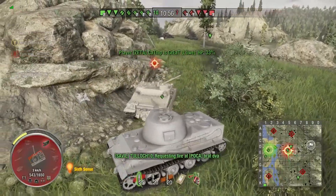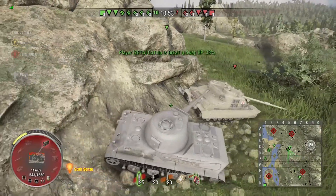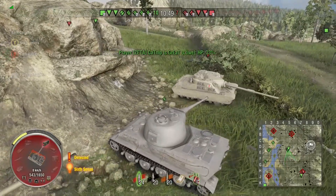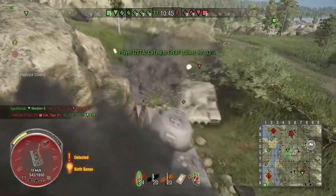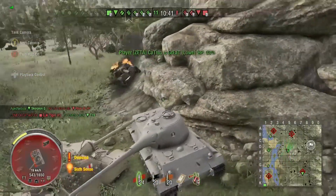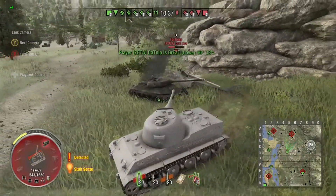He charges in and tracks the Tortoise. The Tortoise misses its shell — maybe a little bit of lag. He gets behind him, but the Louvre doesn't turn fast so he gets himself stuck on a rock. Luckily, arty full-pens the T28 doing zero damage to Catnip is Great because the shell penetrated internally and only did internal damage.